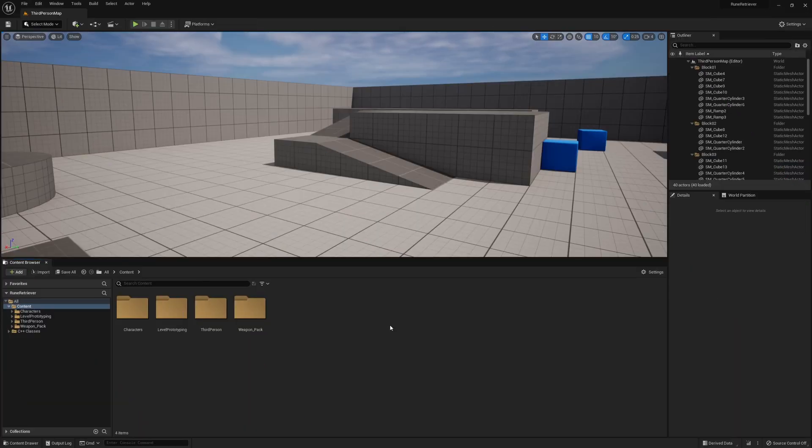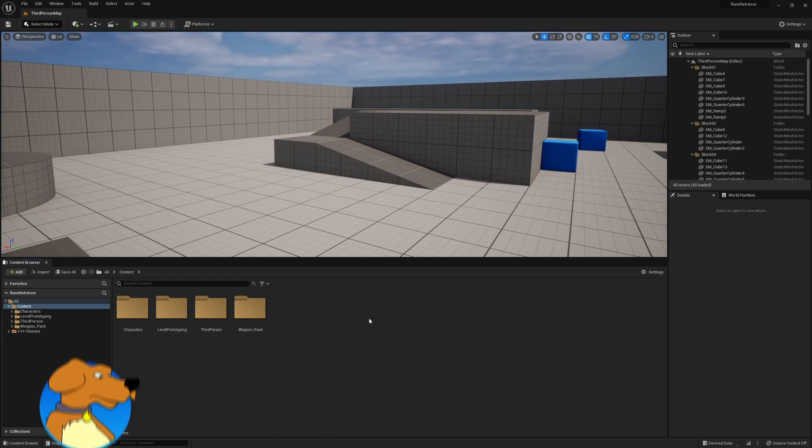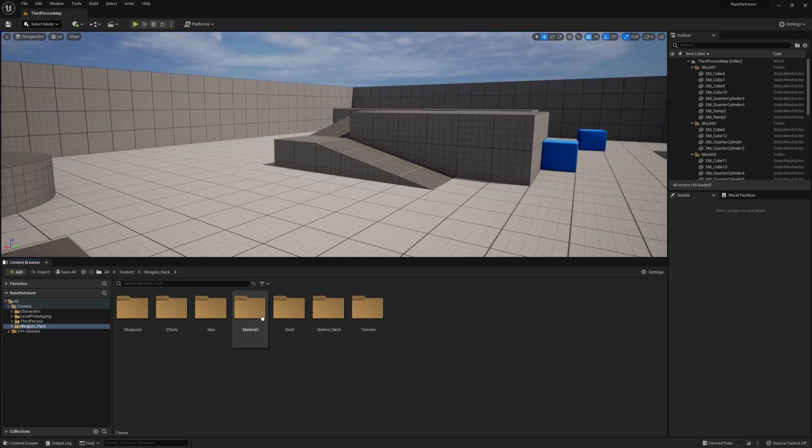Hey, what's up, this is Justin from Bluster Dog Tutorials. This is going to be the first episode in probably a very long series in which we replicate an Elden Ring or Soulsborne style game in Unreal Engine 5. As a disclaimer, I am not an expert — don't take everything I say as final or the right way to do things. I'm just showing you how I learned, and anything could change as we progress.